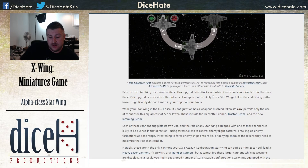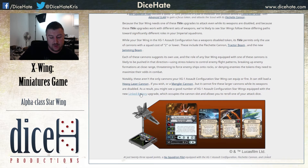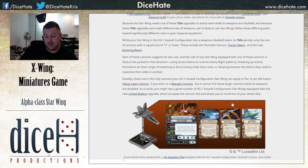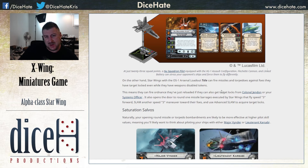But we start to get consistency, especially when we look at the Linked Battery upgrade. Two points and a cannon upgrade slot, small ship only, limited. When attacking with a primary weapon or a secondary weapon, you may re-roll one attack die. B-Wings are really going to like this, because you effectively get a Predator on all of your B-Wings' shooting for two points - better than Fire Control System probably, because it works on every shot and you don't need to broadcast your targeting. Small ship only, so you can't put it on the IGs.